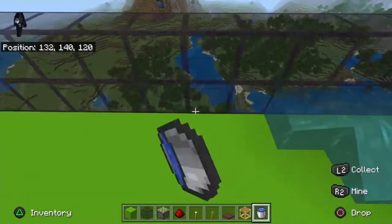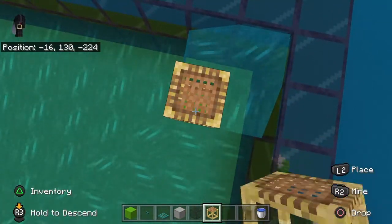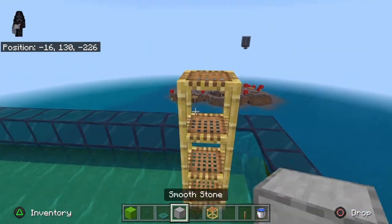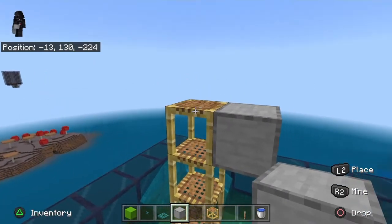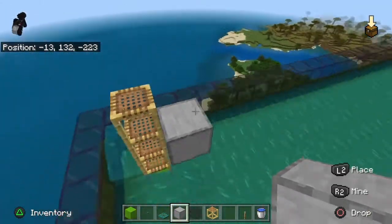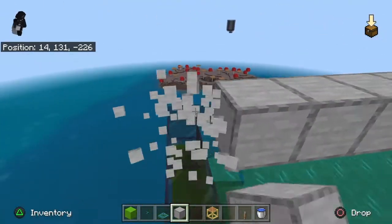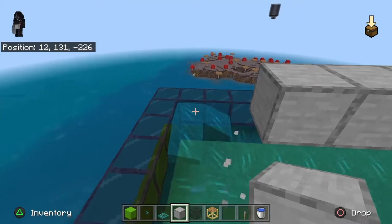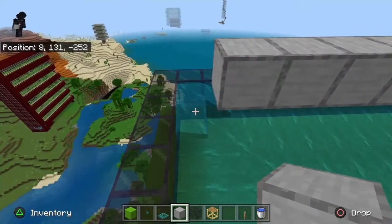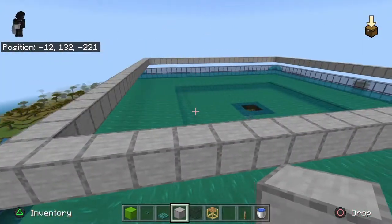Do this all the way around the entirety of the platform. Then I came over to one corner, raised this up three, came up four, came out like that with one here. This started my platform. I came all the way to the other edge, with one-two from this side, all the way to the other side with one-two from that side, on all four sides.